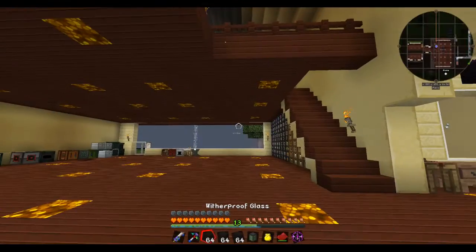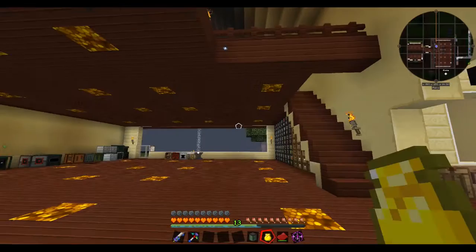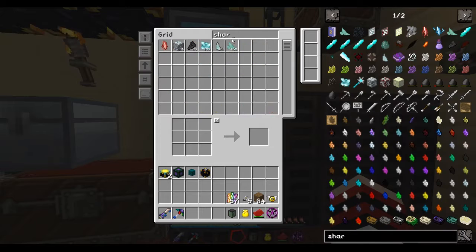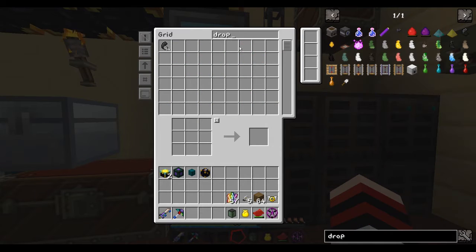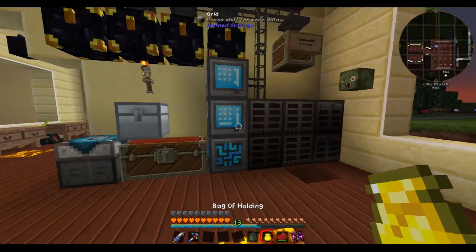Now I have all this stuff which I'm just going to temporarily toss some of it away just to get it out of my inventory because it's kind of annoying and in my way. I also want one of those — what are they called? Drop of evil. One of these. Okay, I'm making Cursed Earth again.